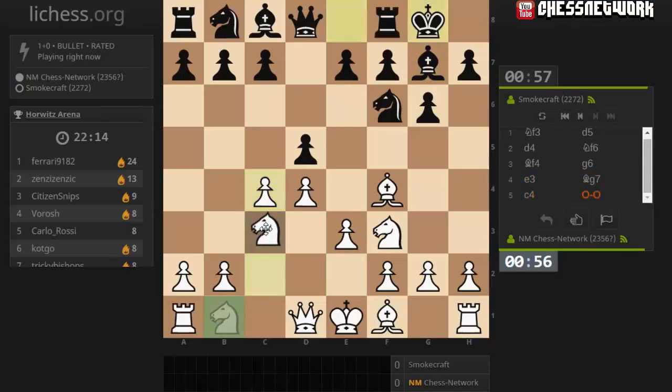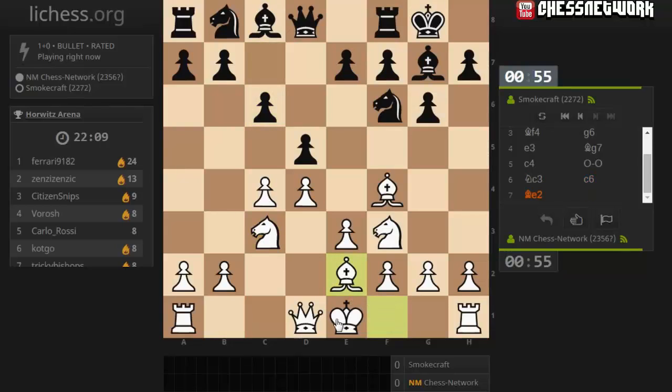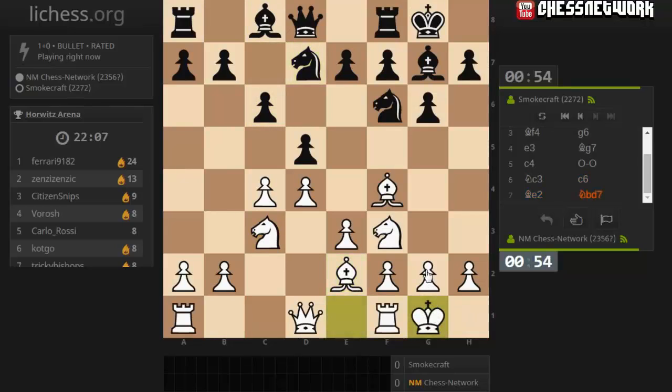Let's get c4 in, knight c3, bishop e2, castle. What a mountain to climb - 24 points. Wow.